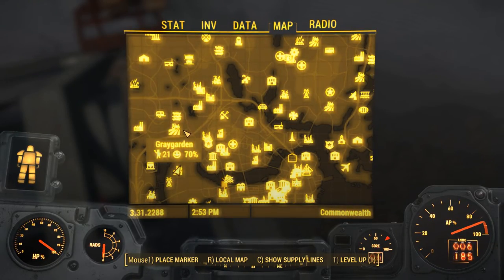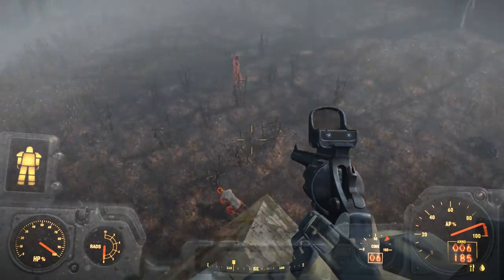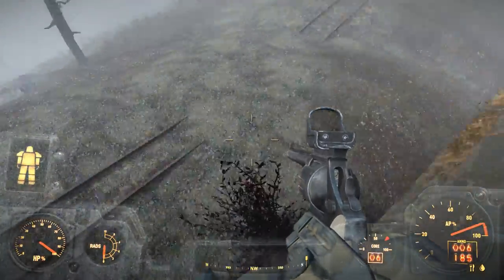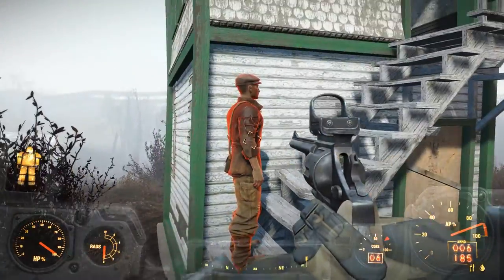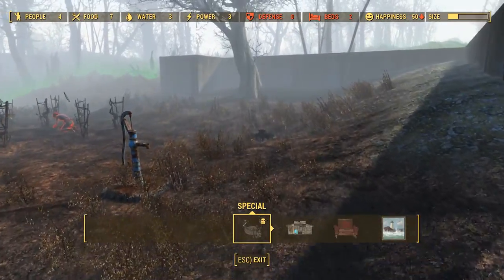We did come back from Finch Farm to Grey Garden to pick up some things, and we talked to the people at Oberland Station. Funny story — I completed this quest like forever ago and I don't even remember doing it. I'm not sure if it was the ghouls at the Beantown Brewery or what, but they were happy just with me talking to them.